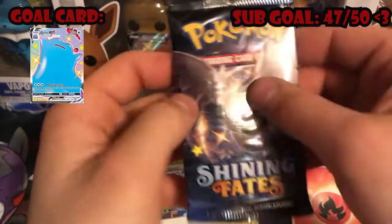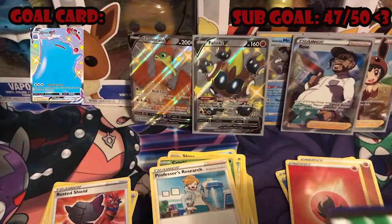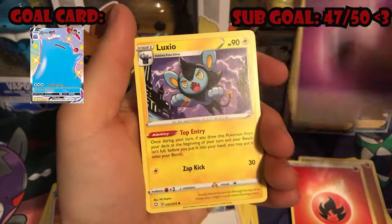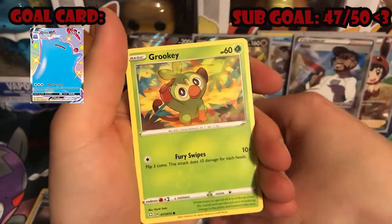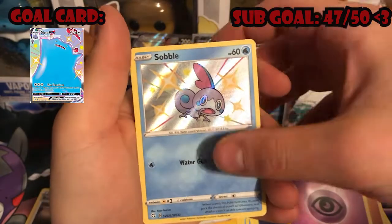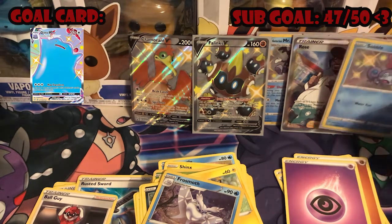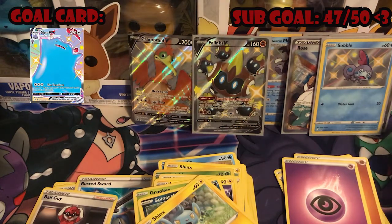Third to last pack, we have a Corviknight Shiny. Code card — let me know what you're getting off those code cards, let me know if your hits are better than mine, let me know if you get a Charizard. Psychic Energy, Luxio, Rusted Sword, Ball Guy, Trapinch, Snom, Rookidee, Spinarak, Shinx — oh okay, Shiny Sobble! And a holo Frosmoth. I believe I already have a Frosmoth holo, so I'll have to double-check. Last two packs.